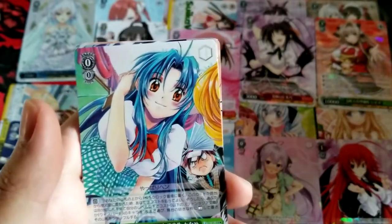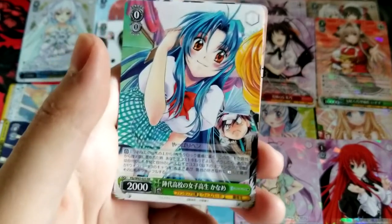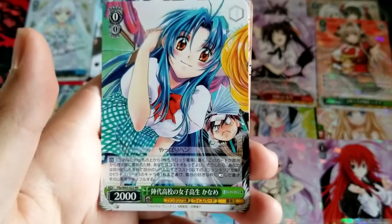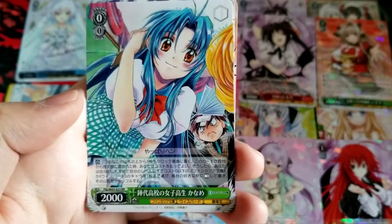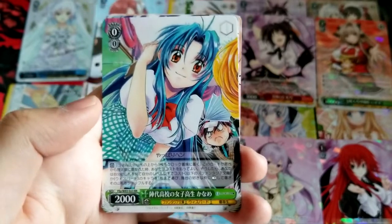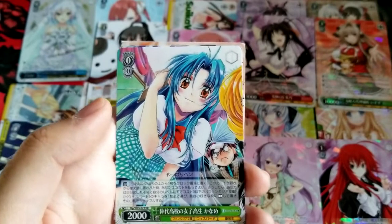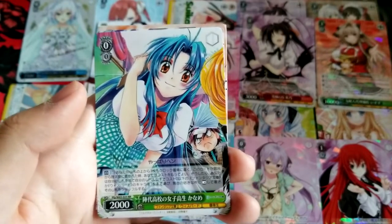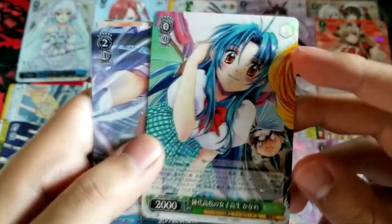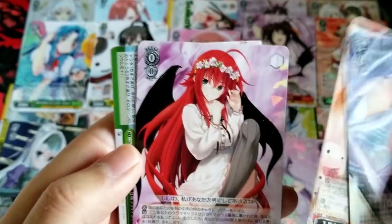It looks like Kanamei Jindai Municipal High School Girl. When this moves to your waiting room from stage, you may pay one — put the top card of the library in clock; if so, search the library for up to one cost zero or lower character with Fantasia Bunko and/or Whispered, whose level is equal to or less than your level, and place it on a slot on stage rested. Show for your library. But why all those restrictions?